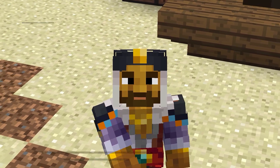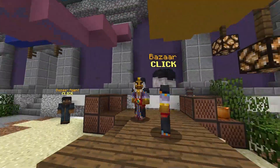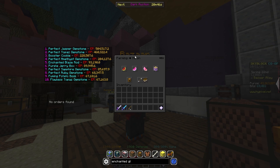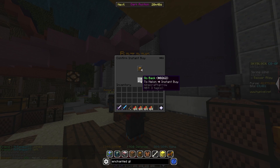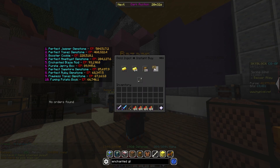The next craft flip we're going to be talking about is the enchanted glistering melon. For this one, you're going to want to go over to the bazaar, click into the farming category, then click into melons. You're going to want to buy 256 melons and purchase them. Then go back out and buy 228 gold ingots.